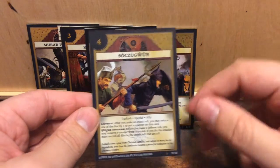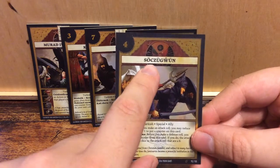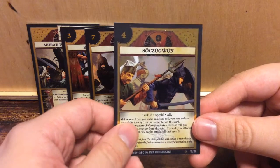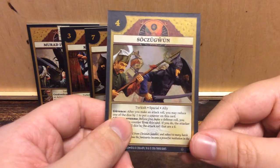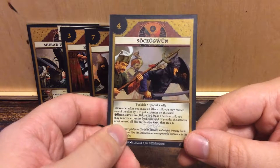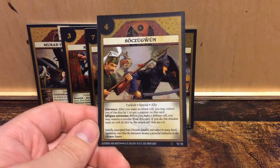Finally, we have an ally — a special ally. For initiative, let's try and pronounce it — sorry if I mess it up. Suksugun Guvenjie. After you make an attack roll, you may reduce one of the dice by one to put a counter on this card. And the second ability, Savumma: before you make a defense roll, you may remove a counter from this card. If you do, the attacker must re-roll all dice in the attack roll that are a six. Oh my god — that's another awesome card.